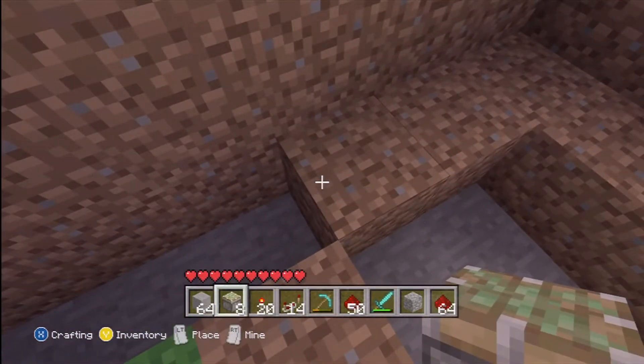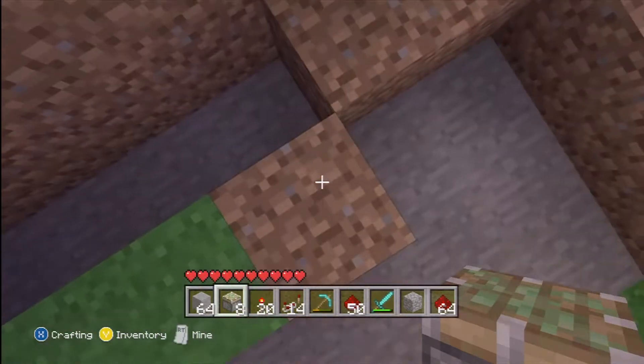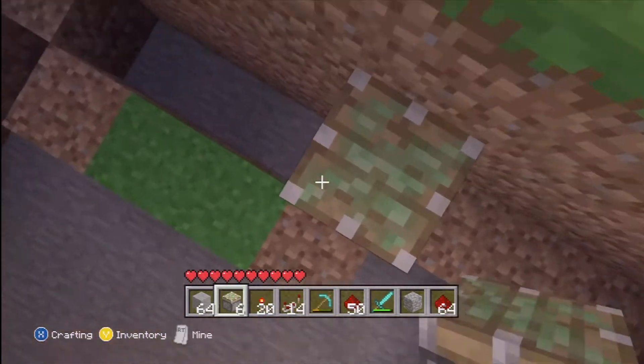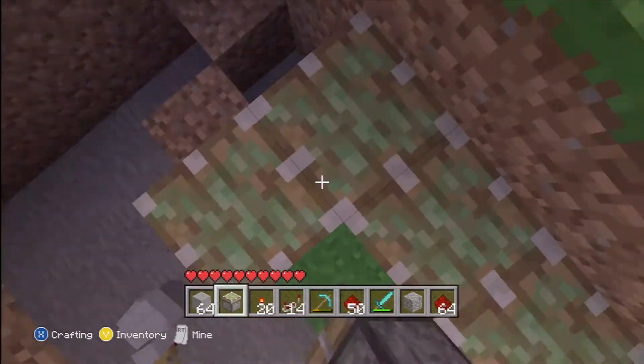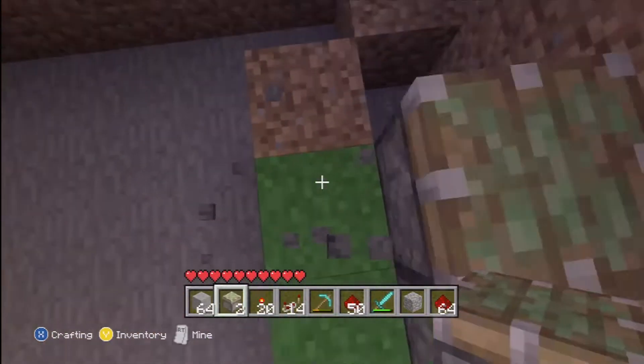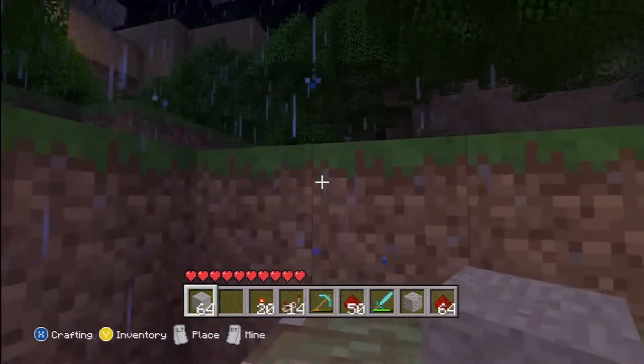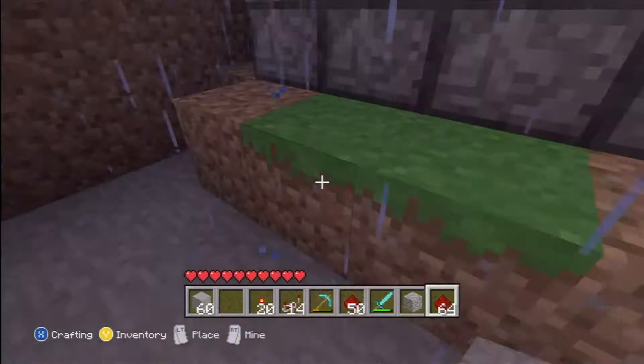Now what you want to do is make sure you have blocks right here on the outside, diagonal to the fourth block that you're using. Now put two rows of sticky pistons in those four open spaces. Put the block that you're using on top of them, then put redstone torches to activate them.